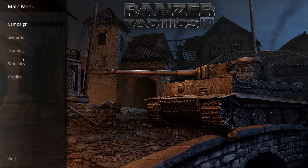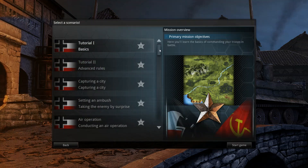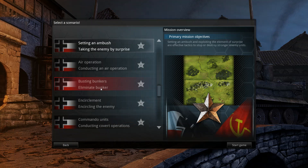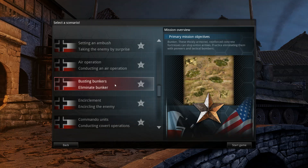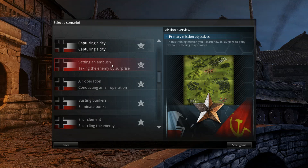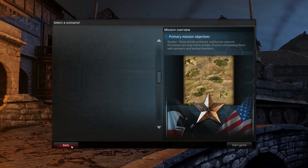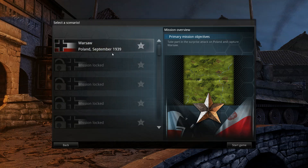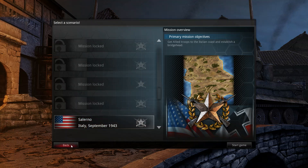First thing you may have noticed is that there's no multiplayer tab, so I don't believe there's a multiplayer module. But the game does have a fair selection of scenarios, starting off with quite a few well-built training scenarios to teach you how to play, and some exemplary scenarios for setting up ambushes, capturing and sieging cities. Following that, the game comes with a few independent scenarios covering historical battles such as Warsaw, Poland, Moscow, and Salerno.